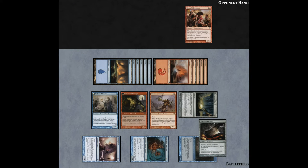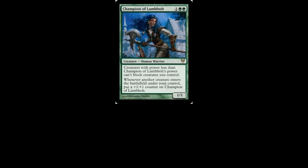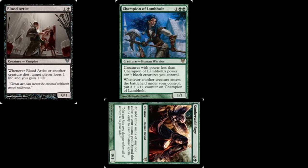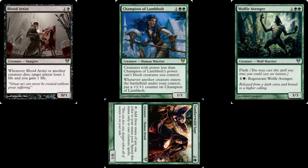Now, if we want to maximize combat damage, we need to minimize the number of blockers on our opponent's side of the field. Champion of Lamholt helps us out there — whenever another creature enters the battlefield under your control, put a +1/+1 counter on Champion of Lamholt. We can get this up to a 3/3 with just what we have in our hand. We have Blood Artist, which of course we're going to cast, meaning we'll have used 5 mana so far. Then we're going to tap our Somberwalled Sage, using 3 mana from that in order to put out Wolfir Avenger. We don't have to do this right now since it has Flash, but we do want to. We also want to make sure that we don't tap our lands for mana for this creature, as we're going to need those in just a moment.